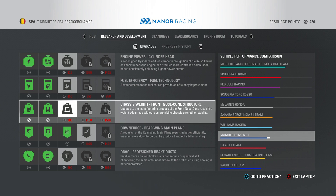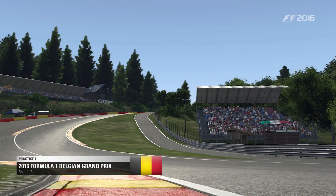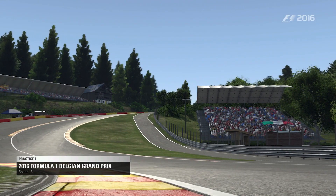We have 420 resource points, and the next upgrade we do might be the last of the season — I'll explain that in a bit. Welcome to one of the most unpredictable tracks on the Formula One calendar. Welcome to Spa.